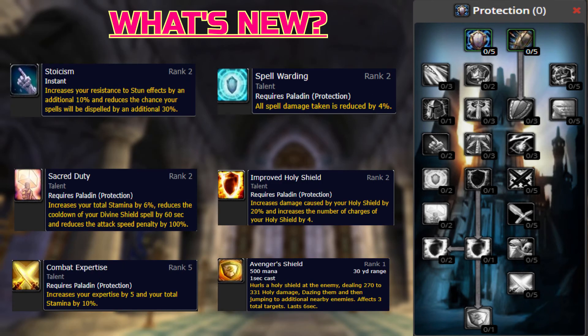What's New in the Protection Talent Tree: Stoicism, Spell Warding, Sacred Duty, Improved Holy Shield, Combat Expertise, and Avenger's Shield. The Protection Paladin changes really launched them into the forefront of dungeon tanks and trash pack tanks in 5-mans and raids respectively. Once geared, these guys can also play a solid off-tank option.